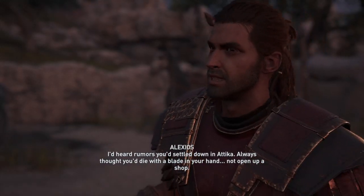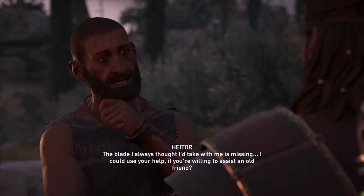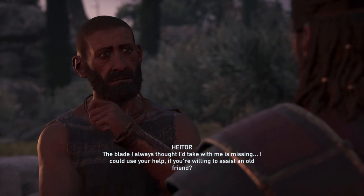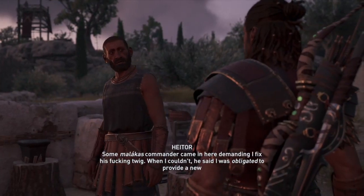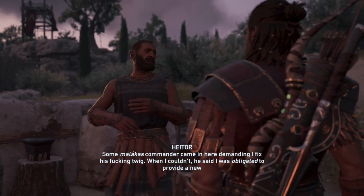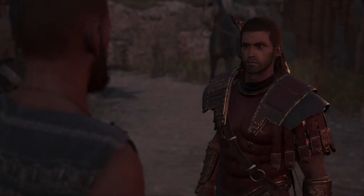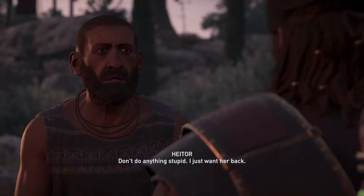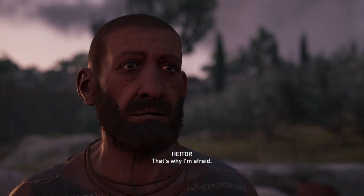I'd heard rumors you'd settled down in Attica. Always thought you'd die with a blade in your hand, not open up a shop. The blade I always thought I'd take with me is missing. I could use your help if you're willing to assist an old friend. You mean Arpy? You love that blade. Some Malacca's commander came in here demanding I fix his weapon. When I couldn't, he said I was obligated to provide a new one, and the one he wanted was hanging on my wall. I'll get Arpy back for you. Don't do anything stupid. I just want her back. Hey, you know me. That's why I'm afraid.